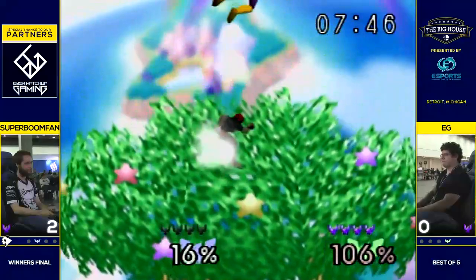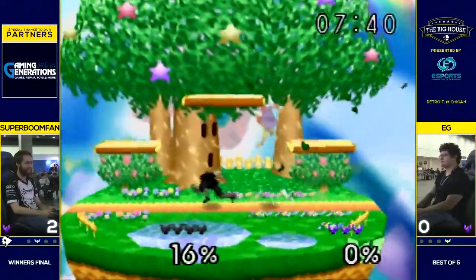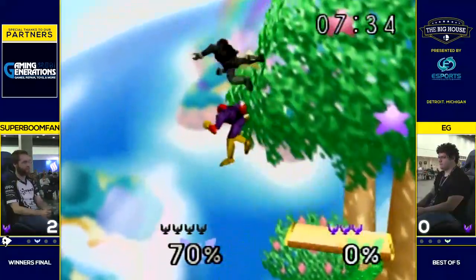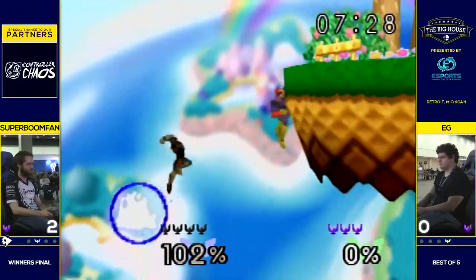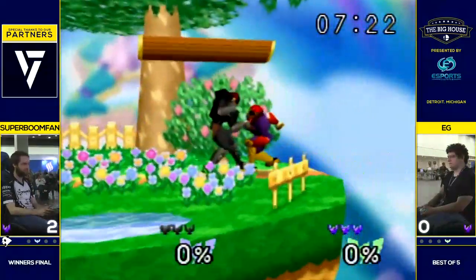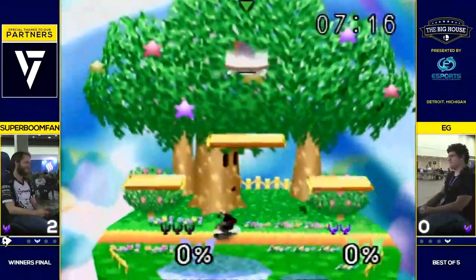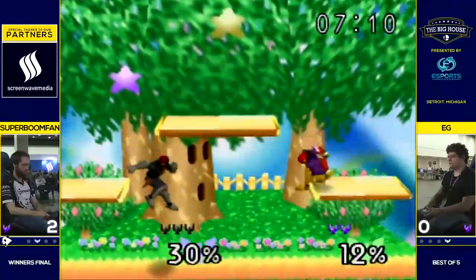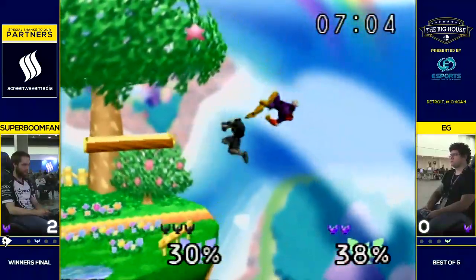We see Boom opting to grab ledge, knowing that Falcon's forced to up B on stage, and he can just start up air chaining him without his jump. EG tried that mix-up — and that's that Boom DI, not enough though. EG keeping it three stocks apiece. Boom runs right in for that grab. He does that crouch cancel, then goes for a dash attack, and EG wisely just fading away after that next up air. Already has an idea of what Boom wants to go for.